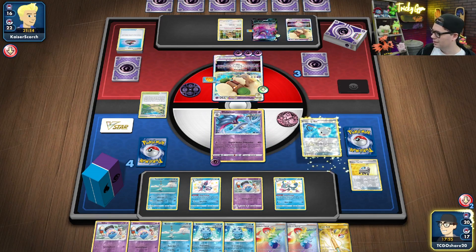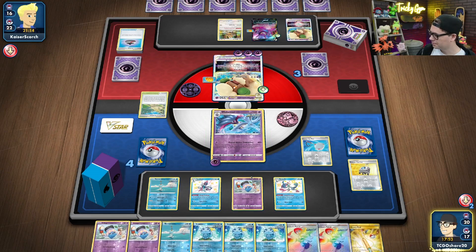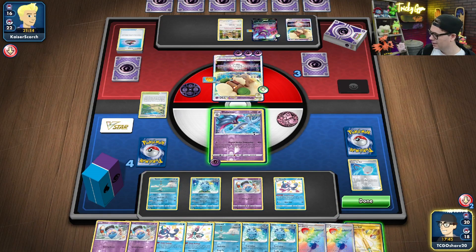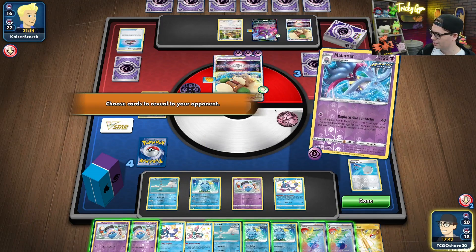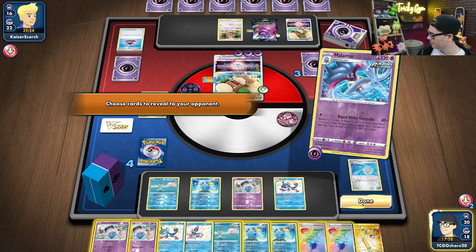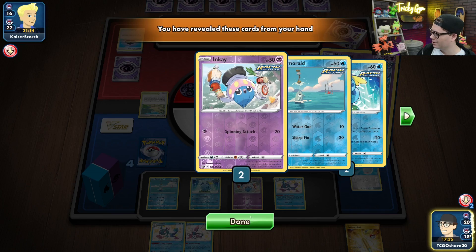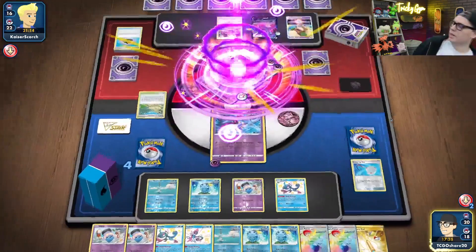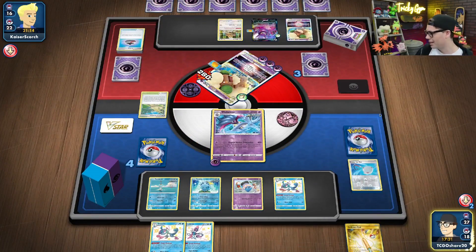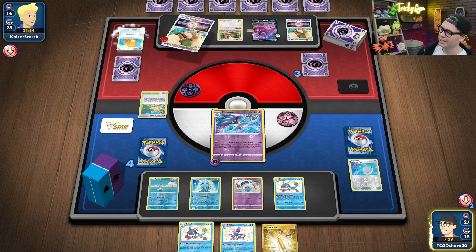Scoop Up Net the Inteleon — one, two, three, four, five, six, seven, eight. We can put that down and then we're going to use Rapid Strike Tentacles — one, two, three, four, five, six, seven — to all three targets. See ya. That's it. Whimsicott out of here. One more knockout left to take. We've got a stellar looking board with potential for Shady Dealings and double Shady Dealings next turn.